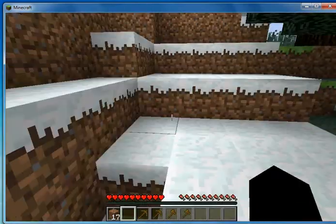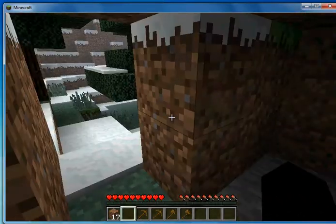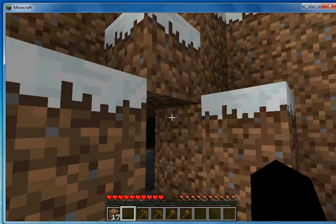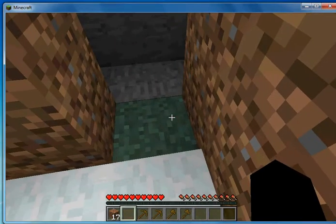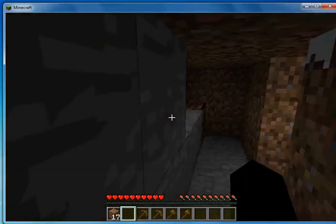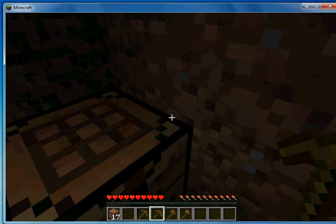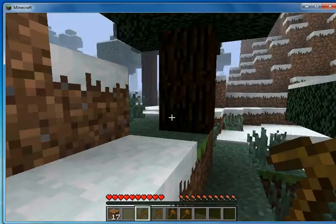Once you make a new world — this is a brand new world — you're gonna want to get some wood. But first, mark off where your spawn was. I spawned literally right there, so I started digging in just so I have a little room to stay. Now I made some tools, but first you have to get some wood for that.